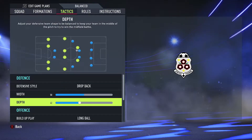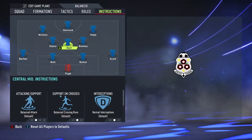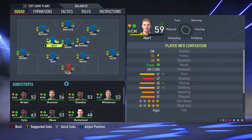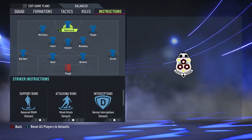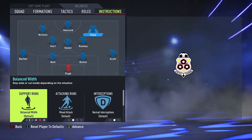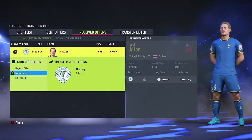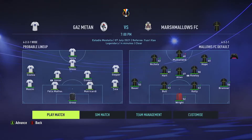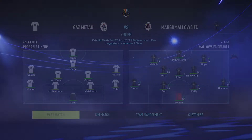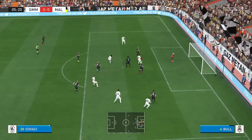I decide to change the formation back to a 4-3-3 — I felt like the midfielders weren't making the gap between the strikers, so there was too much space between them. I'm still not sure what the best formation is for me to play. I do start doing some instructions — stay back for the left back and right back, and I make Slater stay back while attacking as well. We do get an offer for Joel Allen — he's young enough that I feel like I can make the most of him, so I decide to reject it.